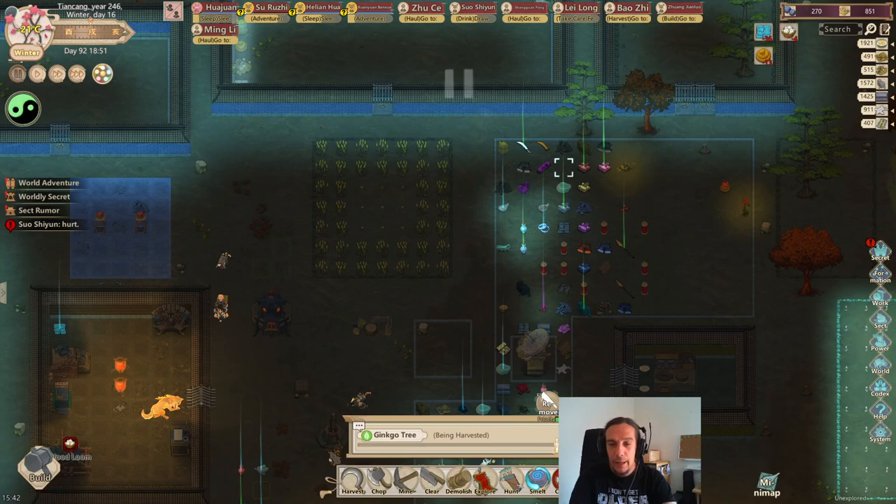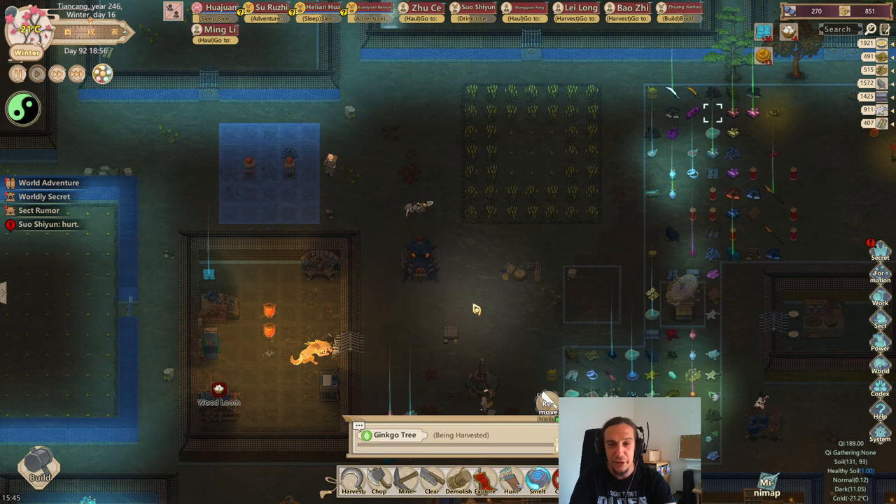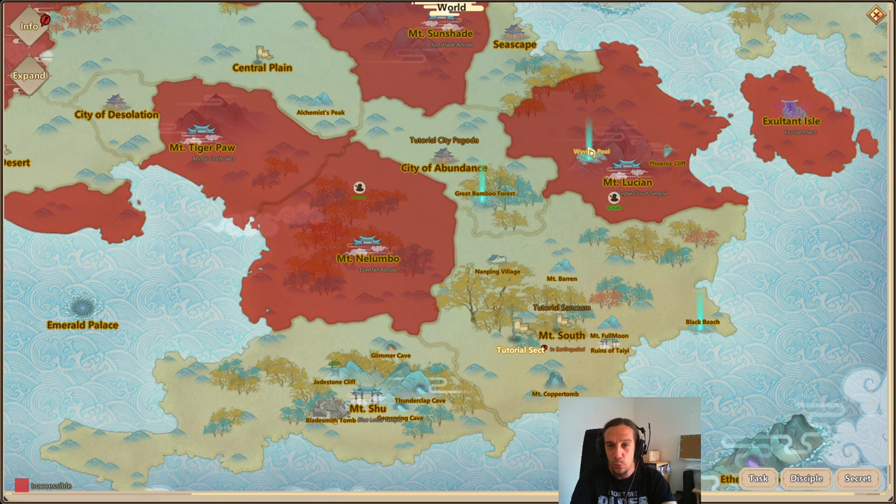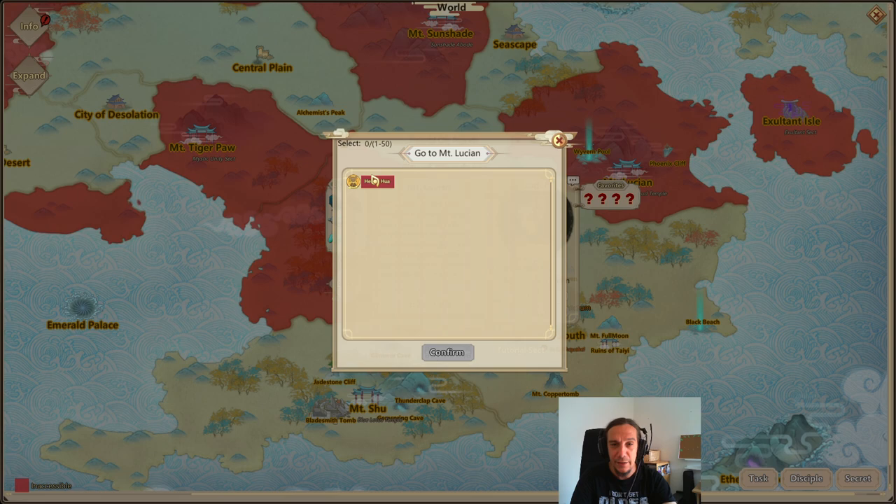Hi, and welcome to episode 16 of the Tutorial Sect. I'm Icon, and today we will do the following things. We're going to explore Wyvern Pool together, because Wyvern Pool is a very, very important area for your career and yields some of the best materials that you can get for metal cultivation.